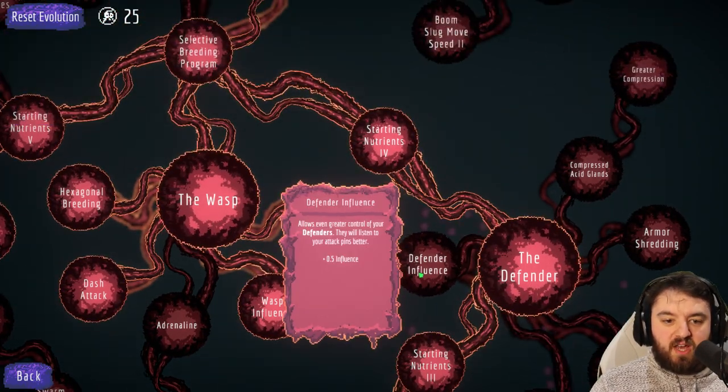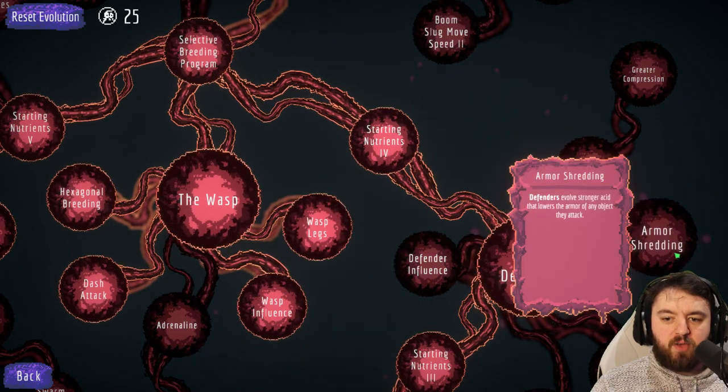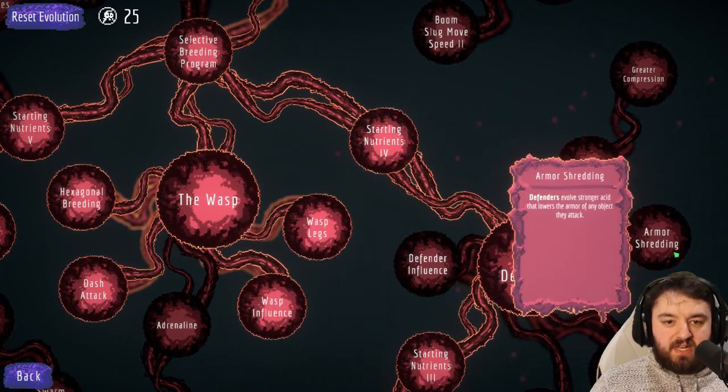More acidic spit gives them extra damage - great to have. Influence makes them listen a wee bit better. Now, one of the most underrated - I'd say probably the best perk in any of the units - is the armor shredding.